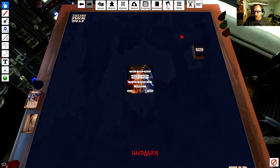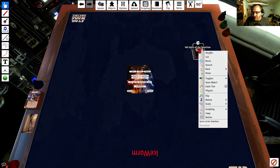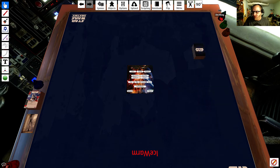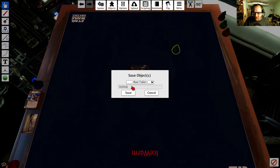We're going to click and drag around it to highlight it, right-click it, and we'll put them in a bag just to be safe. So we have a bag here. We're going to right-click the bag, save object, and we're just going to call it SOR cards. And we're going to save this.